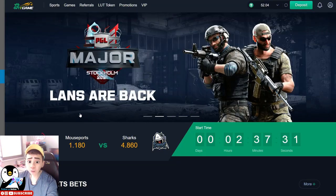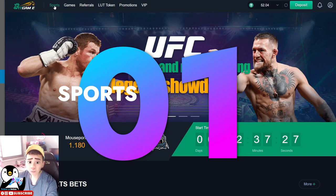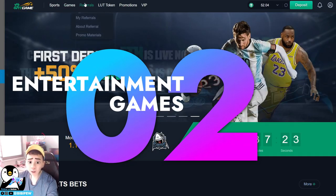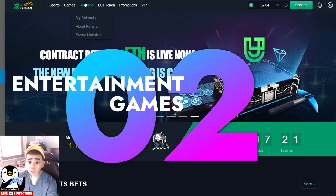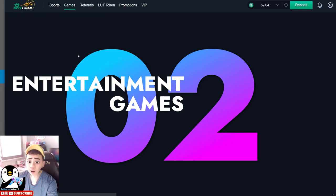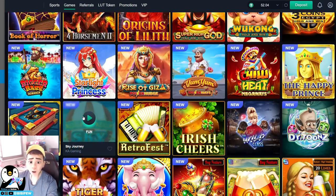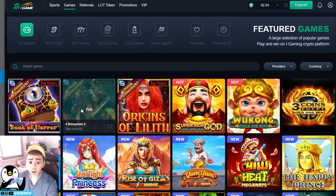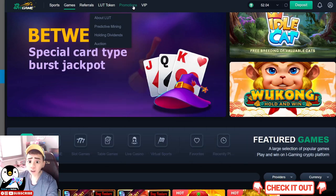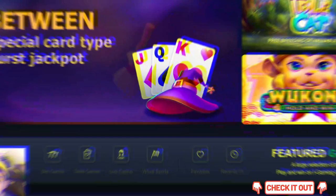There are four main sections on this platform. The first one is Sports. The second one is in-house entertainment games, such as a massive selection of popular and fun in-house games like Big Fishing or other fishing games, slots, and table games. The third one is the Loot Token, which I will cover. And the last one is Promotions — what promotions are currently available on Big Game.